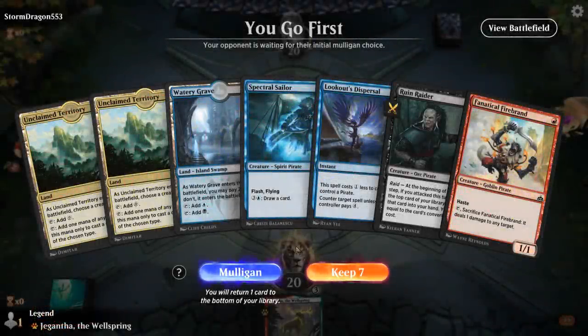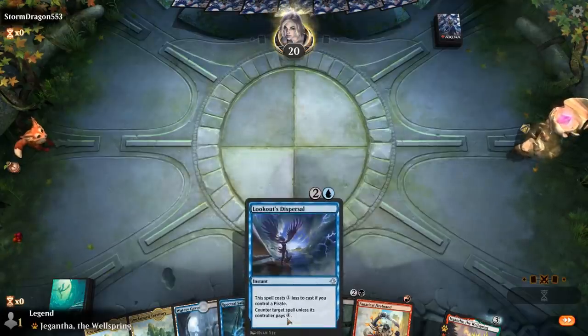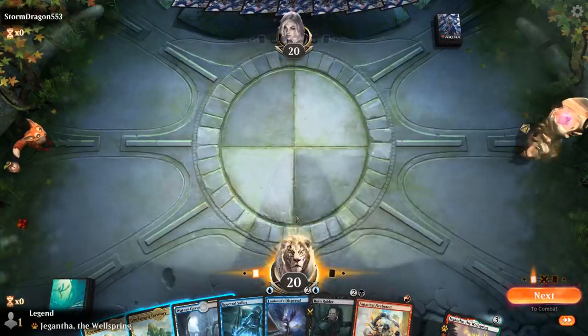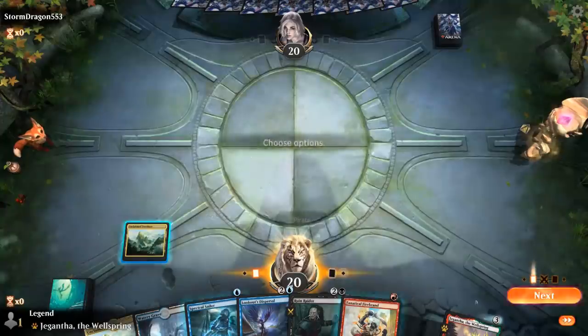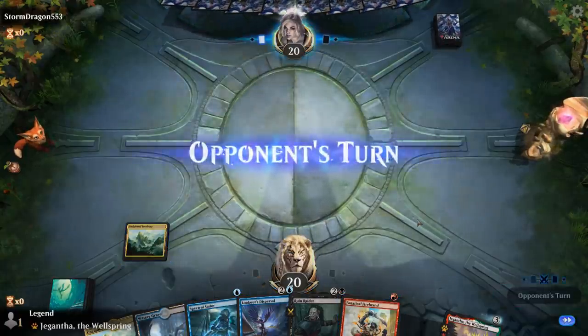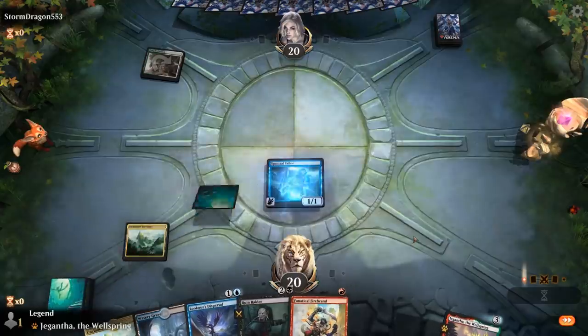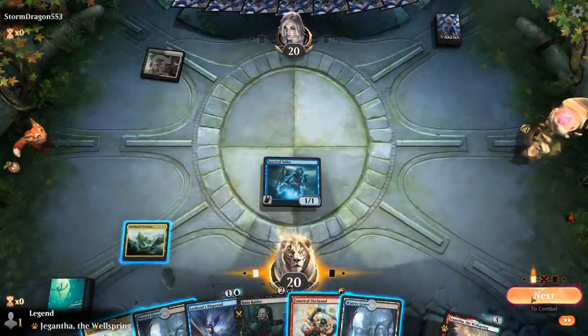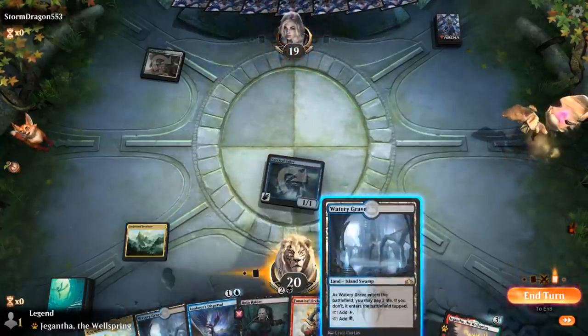We're on the play with an acceptable hand. We can play a bit of a control game with Spectral Sailor into Dispersal and then Ruin Raider to draw some cards. I'll play the territory for now and flash in Sailor end of turn, or play Firebrand turn one, attack, and then turn two keep up Dispersal and Sailor. If we don't have to counter anything, we get to flash in Sailor instead.